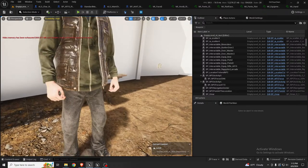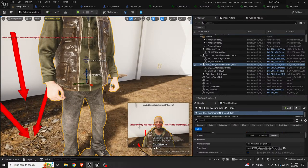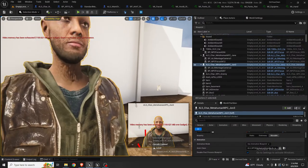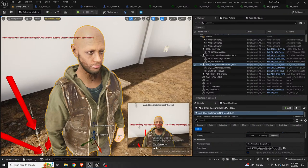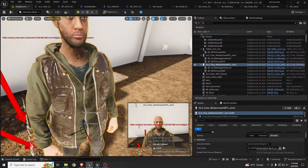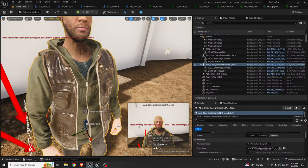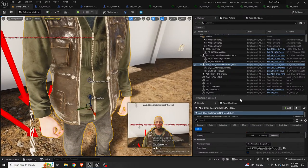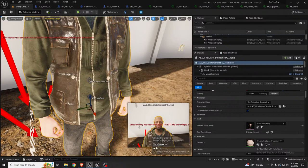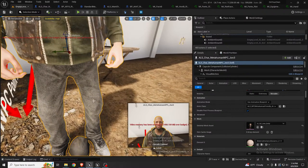They all start from white, so for the hands I can tint that to match as closely as possible to the face. Since you're not going to look closely at somebody's hands but you will look at the face, if it's pretty close I call it good. That way we only have materials to deal with and not every single skeleton and its materials generated with each individual MetaHuman.